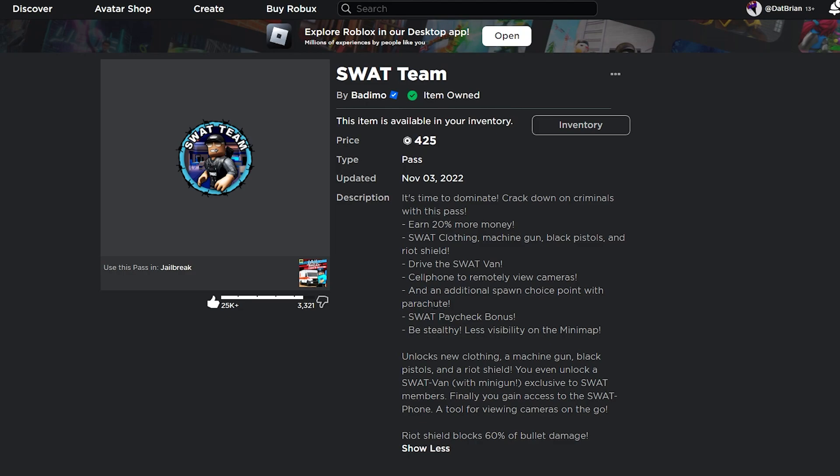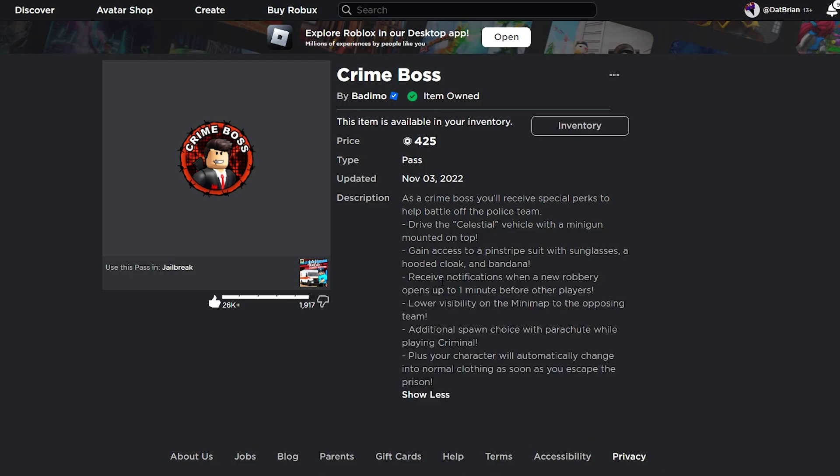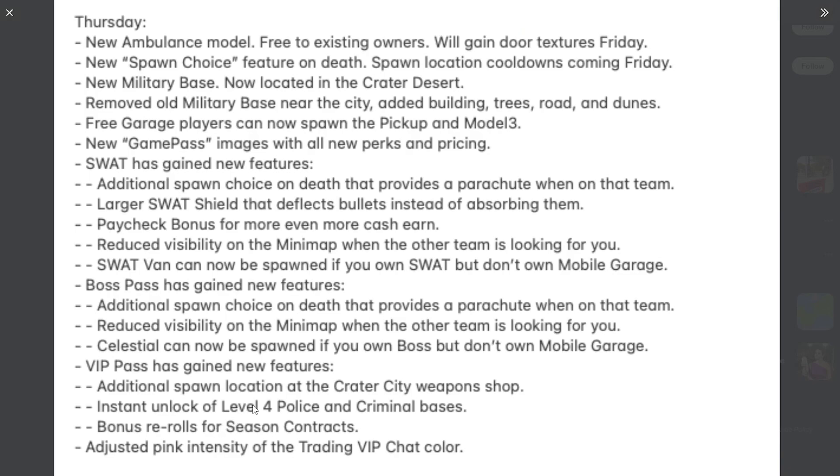The new thing about the SWAT is that when you die you can pick where you want to respawn - there's an additional spawn choice with a parachute, and you're also less visible on the mini map. This is the same for the Crime Boss - you can spawn wherever you want at any of the criminal bases plus a few extra spots, and you're also less visible on the mini map. For VIP, you also get an additional spawn choice on death unique to VIP. Also, if you have the SWAT or Boss game pass, you get the secret level four base - the criminal one at the volcano or the police one at the mountain area.